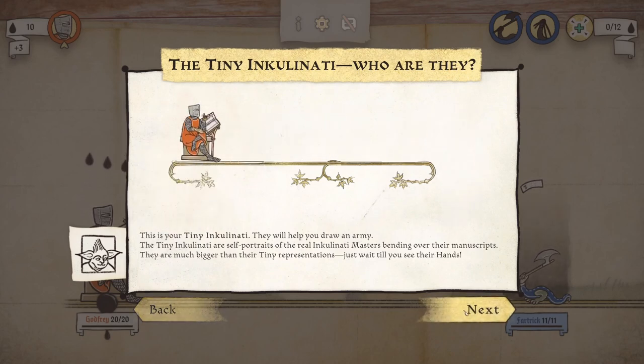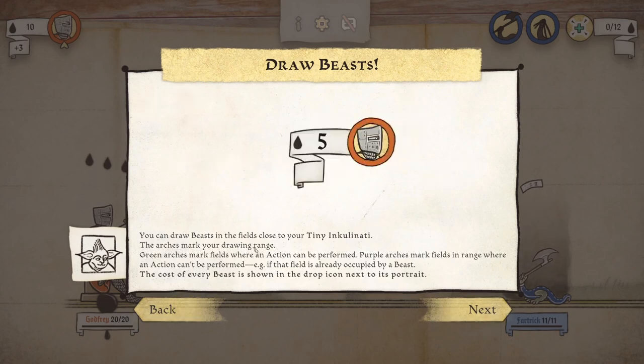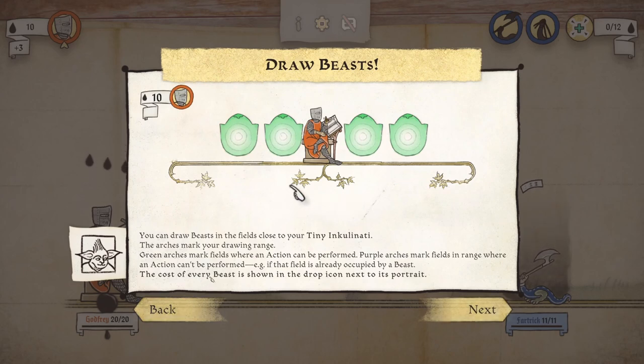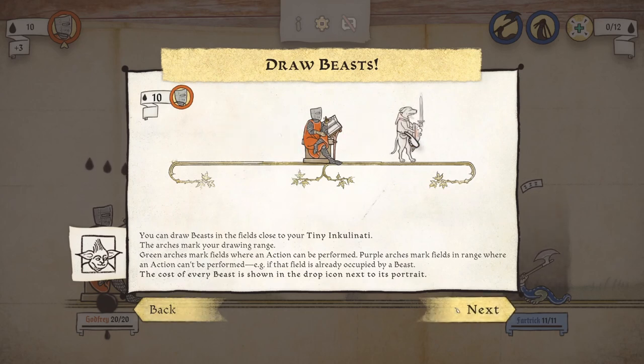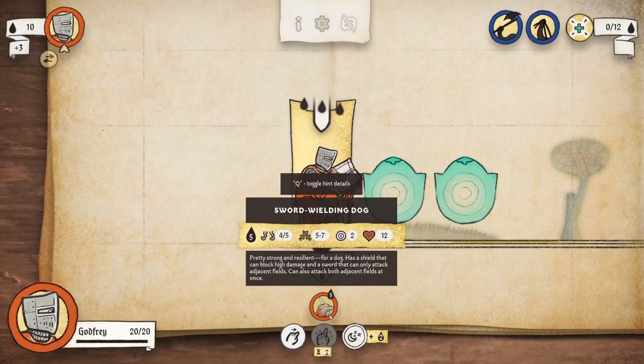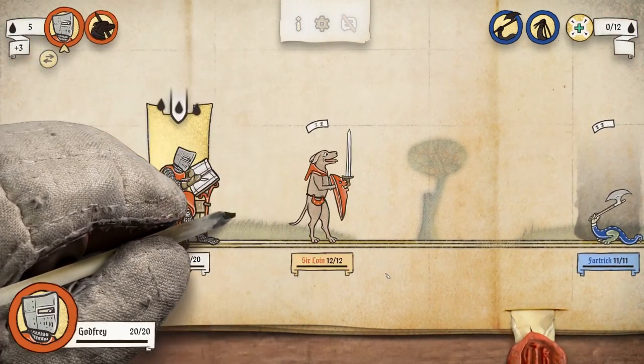Just wait until you see their hands. You can draw beasts in the fields close to your tiny Inkulinati. The arches mark your drawing range. I really hope I'm saying that right. The cost of every beast is shown in the drop icon next to its portrait. So we can make a sword-wielding dog — pretty strong and resilient. It has a shield that can block high damage and a sword that can only attack adjacent fields, and can also attack both adjacent fields at once. Alright, we've made a fellow — let's call him Sirloin.